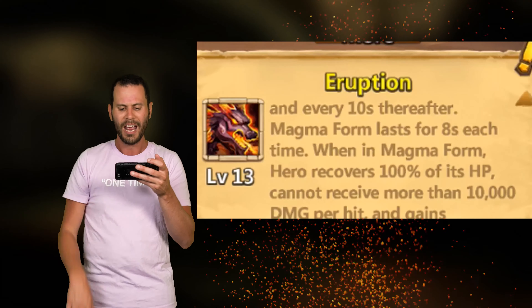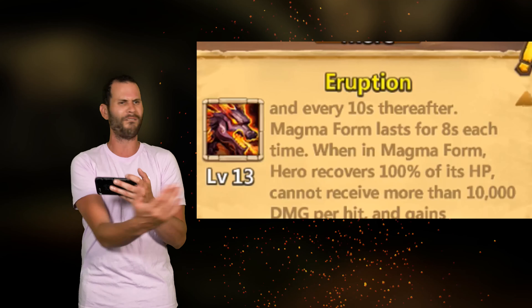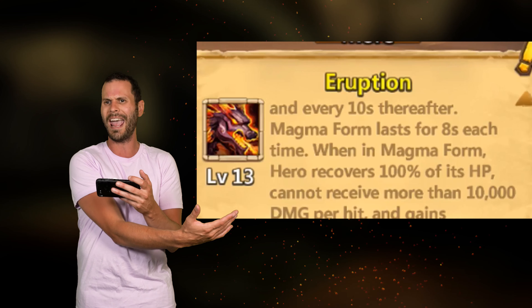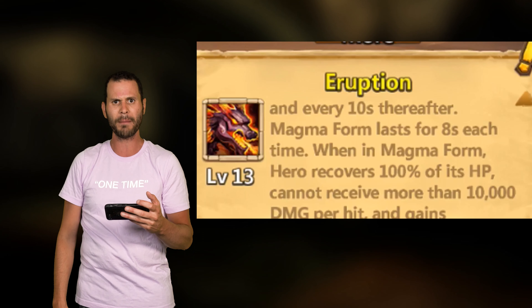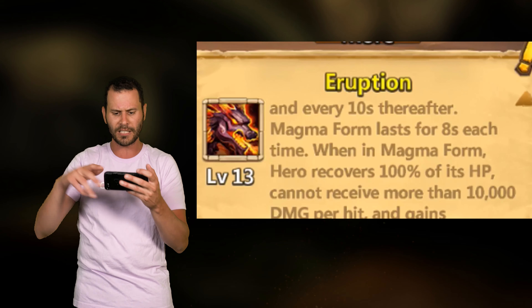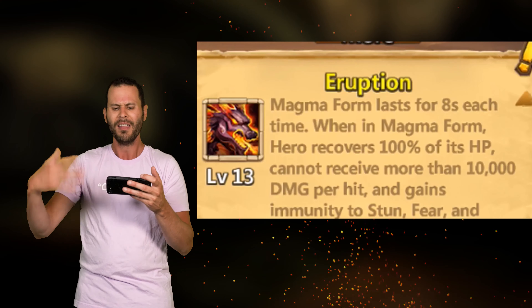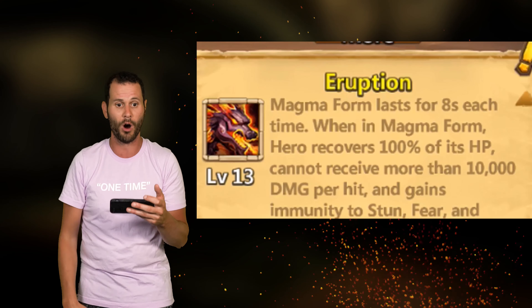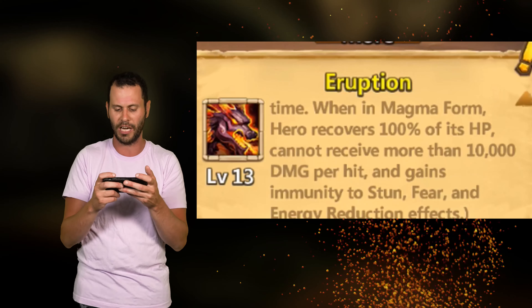When in Magma Form, the hero recovers 100% of its HP. So your Levanica can be sitting there with 20 HP, almost dead — then boom, there's Magma Form, and it's back to 100% HP. It feels bad when that happens, especially when you're fighting a Levanica. Next thing you know, there's the Magma Form — full life again. Guess I can't kill him this time.